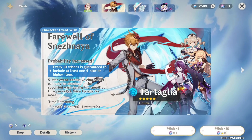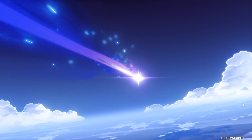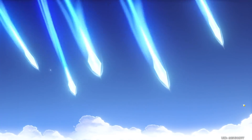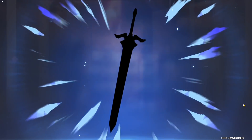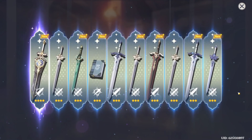So for my next set of 10 wishes, I actually didn't end up getting a character, so I'm going to skip past this one real quick. But I did get a really cool sword called the Bell, which I'm definitely going to equip on Noelle if I can.